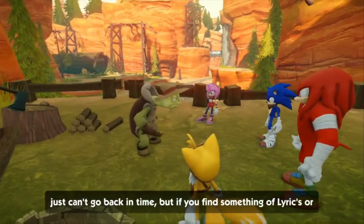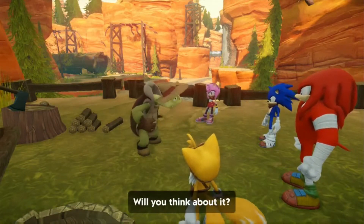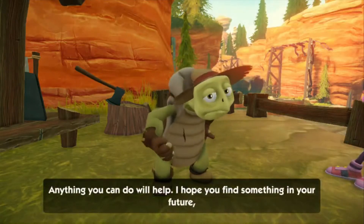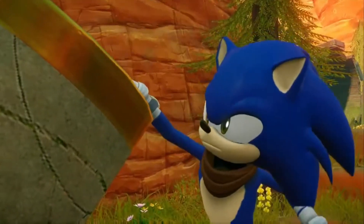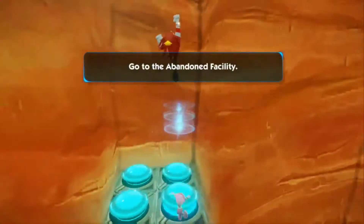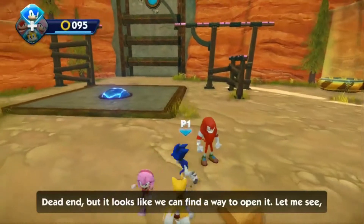Did you hear about the whole investigation somebody did into the Ubisoft incident with the Far Cry 4 keys? There are these gray market websites — basically the eBays of game codes — where you can buy codes not knowing where they're coming from. These could be completely fraudulent codes bought with someone else's credit card, which is what Ubisoft was claiming. They said all of these codes were obtained using stolen credit card information, and they're invalidating them because of that. It could be somebody who got a gift code and wants to sell it, or it could be some scumbag who stole from other people.